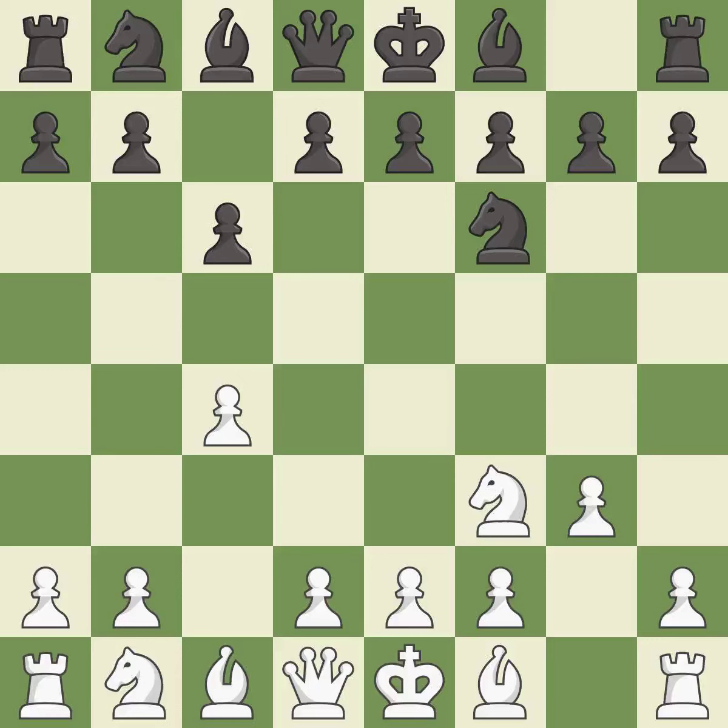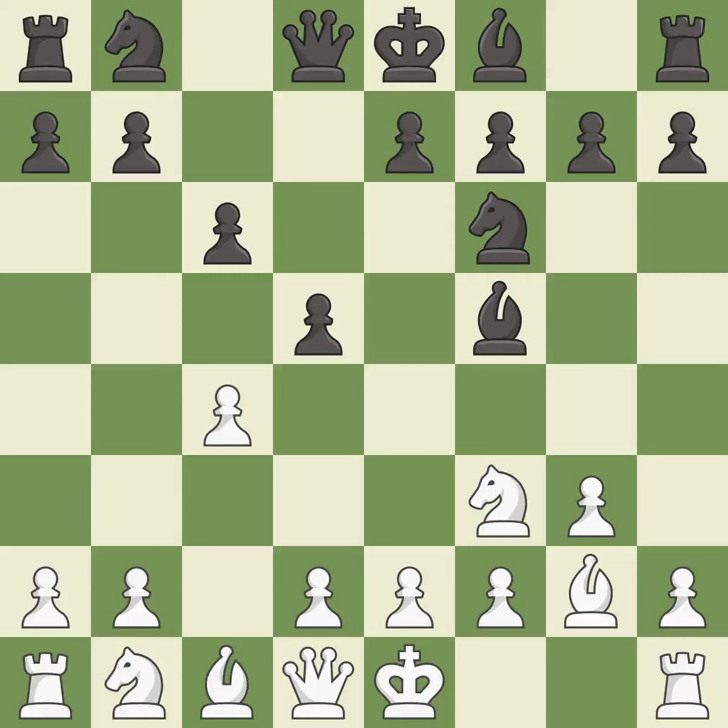This prepares the bishop for development. This threatens to win a pawn. This fianchettos the bishop by placing it on a powerful diagonal. This develops a bishop off its starting square, getting it into the action.